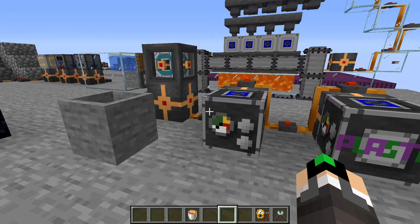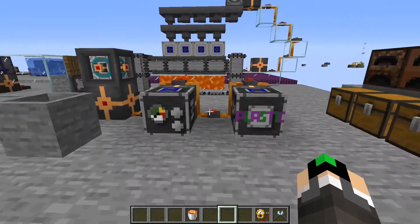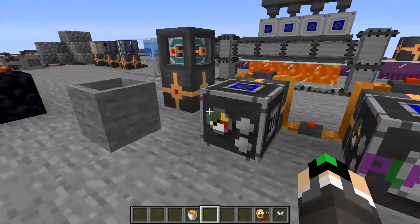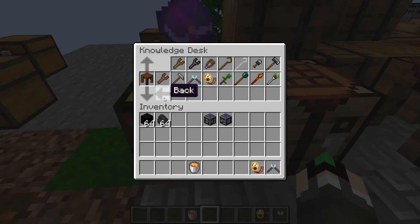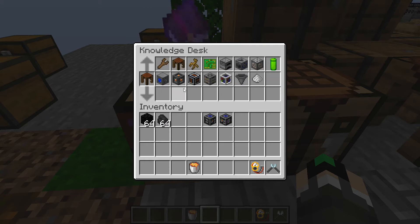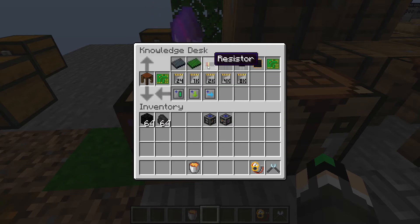In this video I will show you how you can get plastic in the SkyBlockBeyond datapack. Plastic is used in quite a few recipes. For example, for copper cables we need polymers, or for plastic sheets we need polymers as well. But how do we get these?